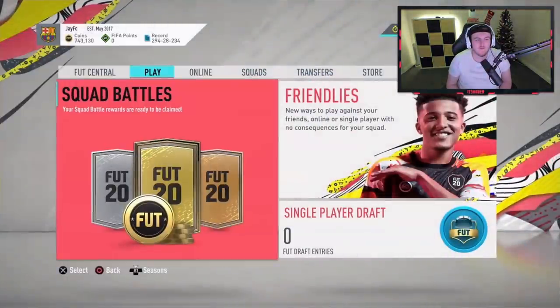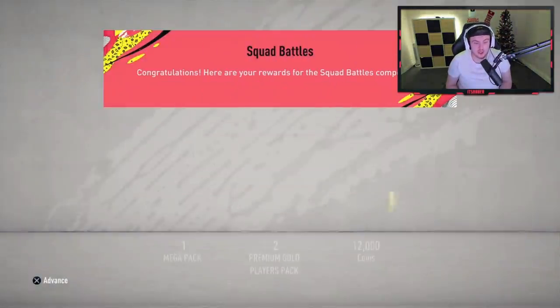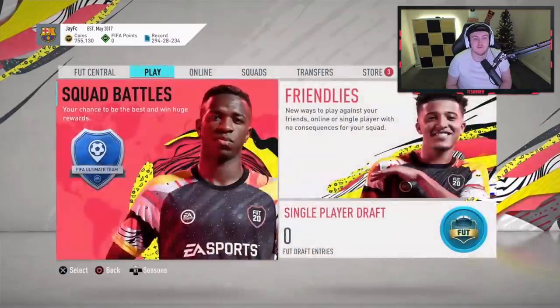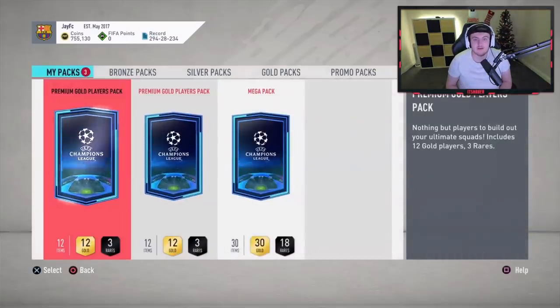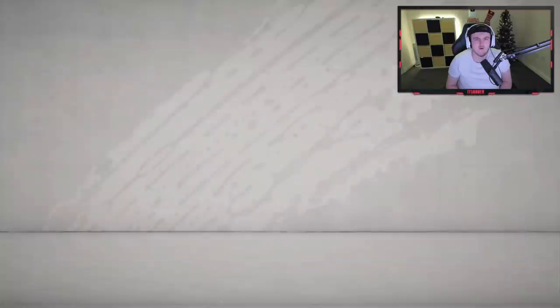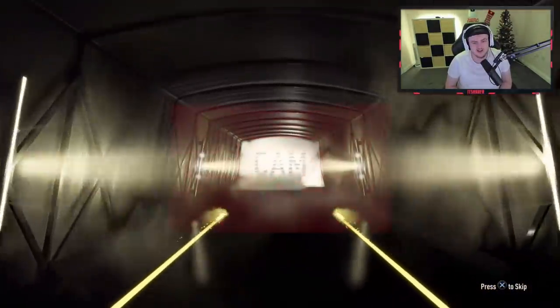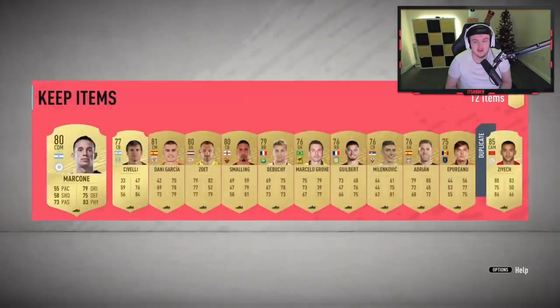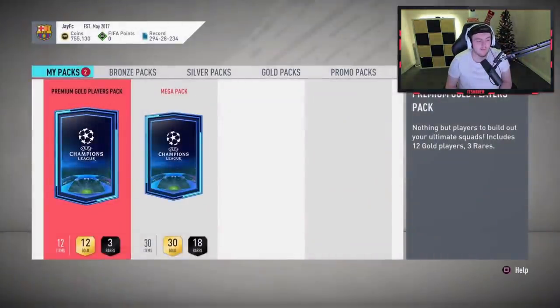We're going to end off the Squad Battle reward video with Jay's rewards. Jay finished in Elite 3, so we've got two premium gold packs and a mega pack to open. Fingers crossed we can get them something good. If you've enjoyed the video, please leave a like down below and subscribe to the channel — reward videos every Thursday and Sunday, I rate your teams every Wednesday and Sunday, pack openings every Friday. We've got something here — it's going to be a board and not a walkout, an 85-rated board. We've just passed 115,000 subs and we're almost at 116,000 already — support is absolutely mental, I'm just very grateful for it.